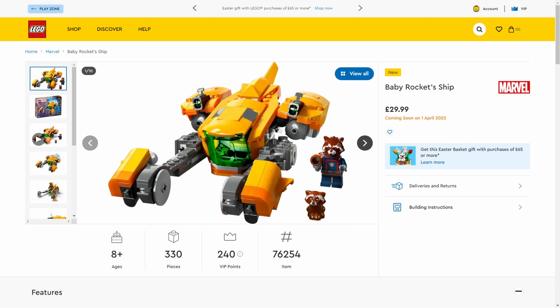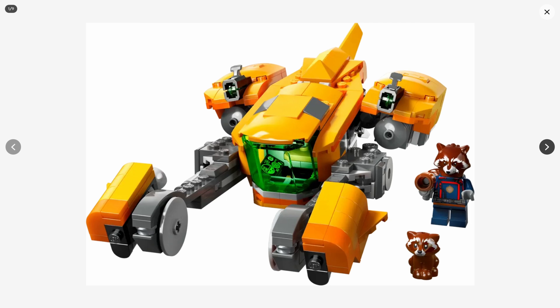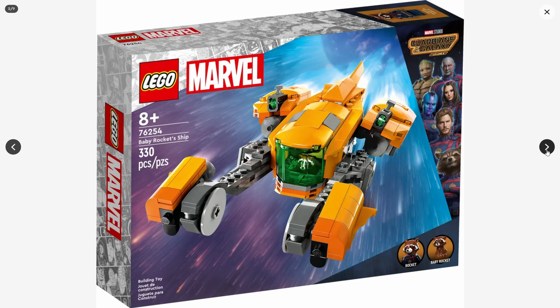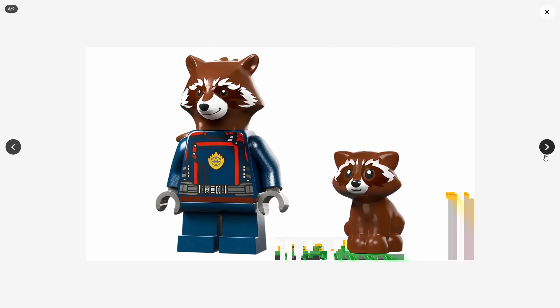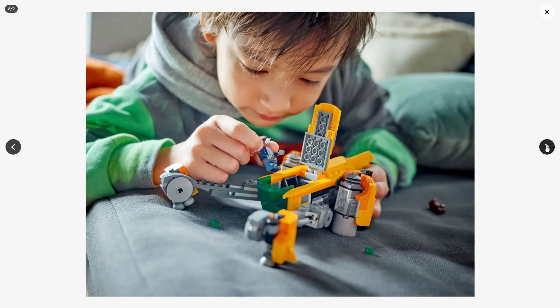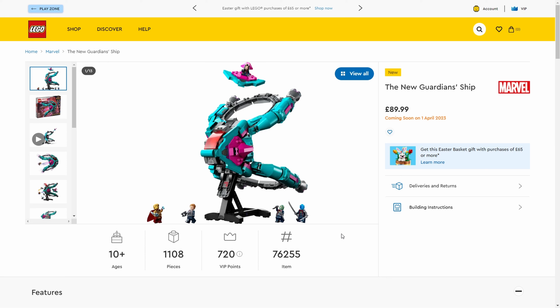Next up is the Baby Rocket Ship, and this is quite cool with some play features. Looking at 330 pieces - not massive, probably a nice little size set for the money. This is the only set we get Rocket in, same minifigure outfit we're going to see in the Guardian Ship soon. There's a cool little control panel and seat. It looks quite cool. It has stud shooters. One downside - no bendy legs, and I really want bendy legs for stop motion.